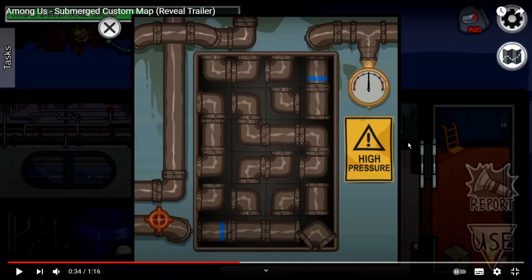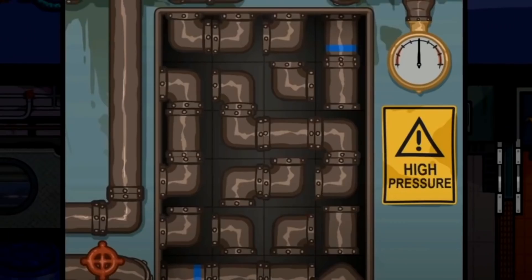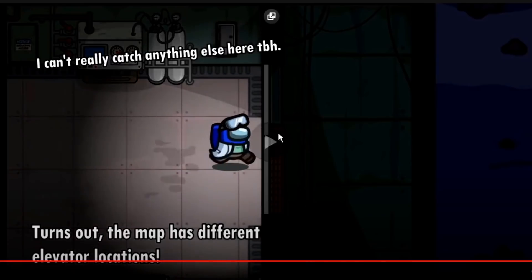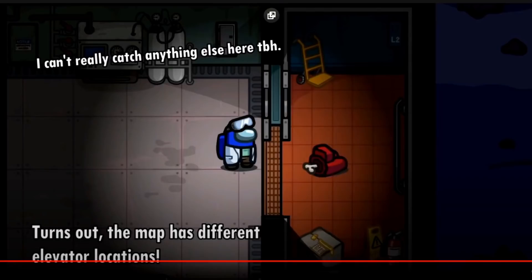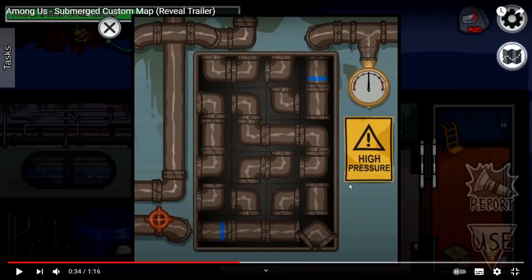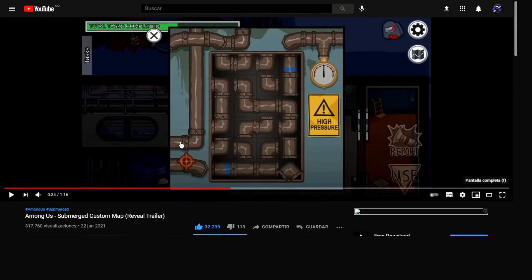Some people might interpret this trailer as showing the whole map, but I don't think that's the case — they're showing really limited rooms and reusing almost every room. The pipe pressure task is actually the same room shown in the polis.gg trailer. You can see the same elevator and the two entrances below. We don't see the room name anywhere, so we don't have many indicators of what this room exactly is, which is unfortunate.